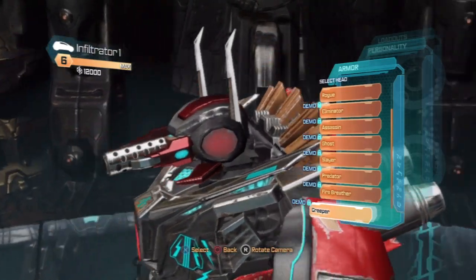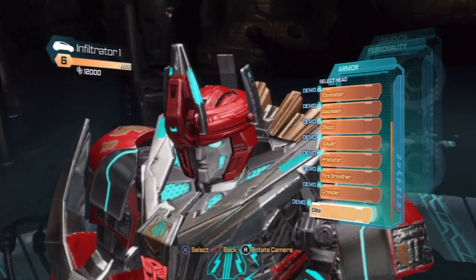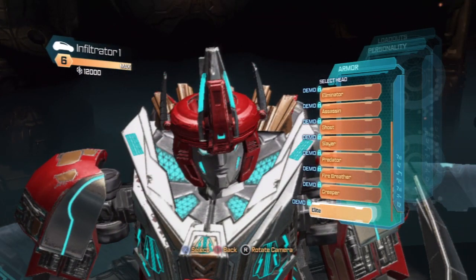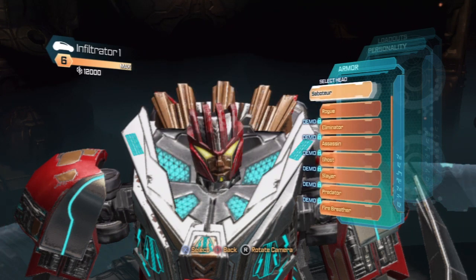Creeper - that does kind of look creepy. Elite - he's got the Coronation Crown on, I like that. But we can't really use any of those right now because it's set on the demo lockdown.